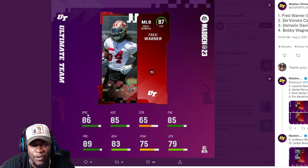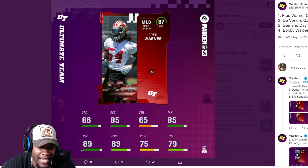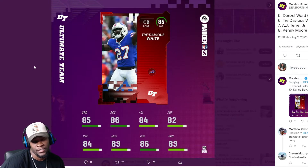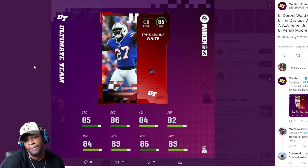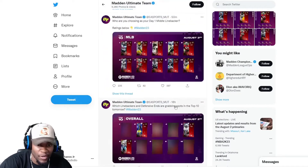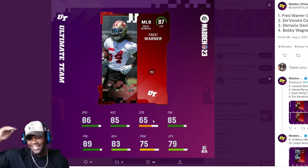Maybe his man coverage is around 75-77 and that's what's boosting him to 87. Then we have the number one Core Elite at 87 overall — Fred Warner: 86 speed, 85 acceleration, 65 strength, 85 tackling, 89 play rec, 83 block shed, 75 hit power, 79 zone. Very solid card. Fred Warner is faster than Trevarius White, which is interesting.